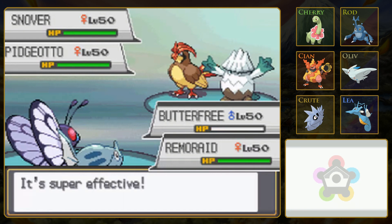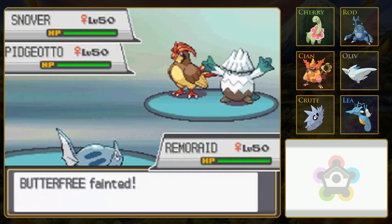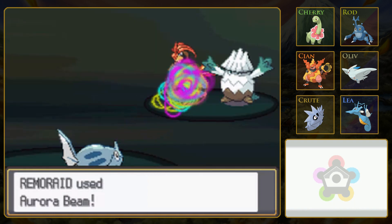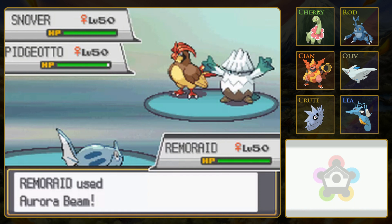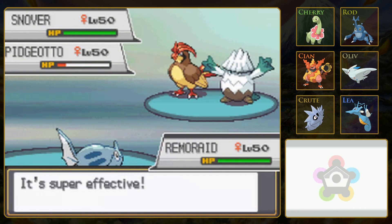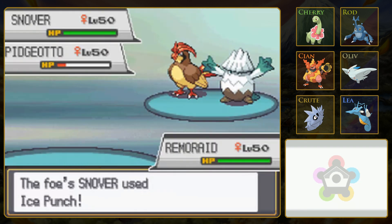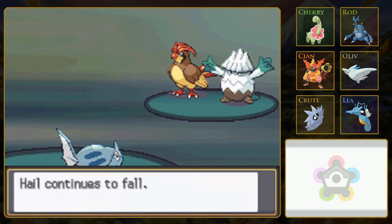Let's use Aurora Beam against Pidgeotto - that'll be super effective. Pidgeotto is going to be smart and use a super effective flying move on Butterfree. Come on, hang in there, Butterfree. Wow, I did not expect it to die in one hit. That's really unfortunate. This might be the hardest battle tower, just because you can't use your own Pokémon. It wouldn't matter what I went for because I was slower. Like I said last episode, Butterfree is not that great.